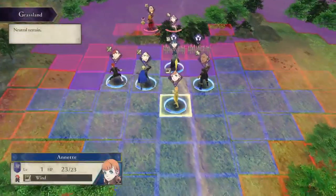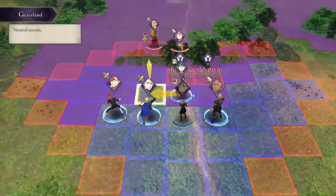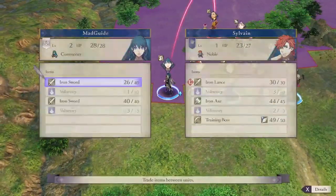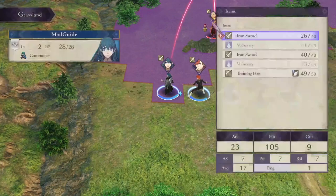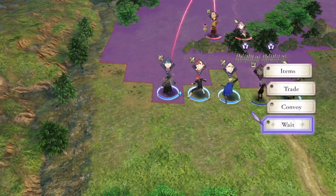Number two: healing magic is not necessary whatsoever in this chapter. Vulneraries can get the job done. There's enough break between actions if you go the right direction that you'll be able to heal up. Just make sure everyone has a vulnerary and you should be good.